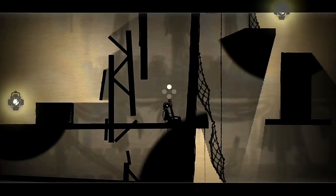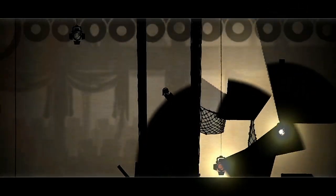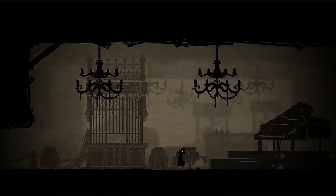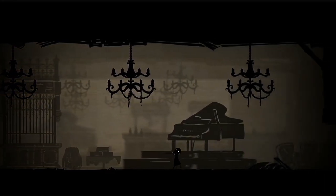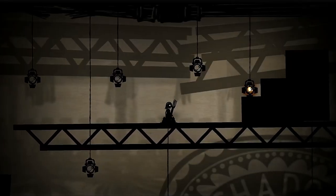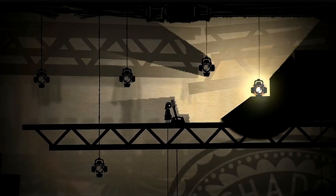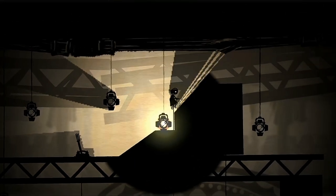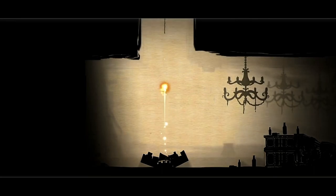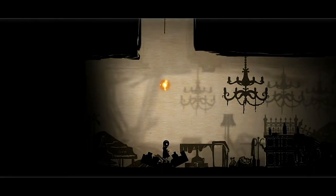The first area of the game sees us making use of these controls to work our way through an abandoned theatre, and there's some really wonderful showcasing of the game's visuals as we make our way through with silhouettes of objects popping into sight. The theatre acts as the game's tutorial, teaching us about the different ways in which shadows can be used. Upon completing the area, we break a box containing a mote of light, which we're able to control with the right thumbstick.